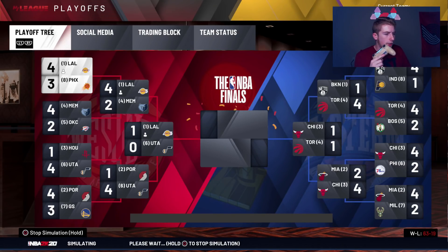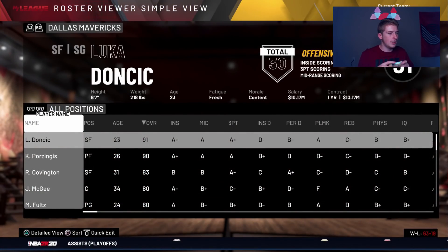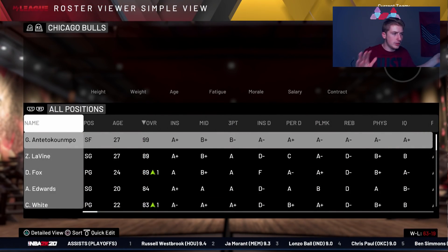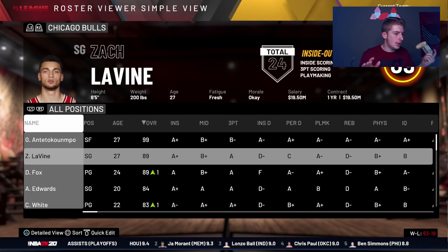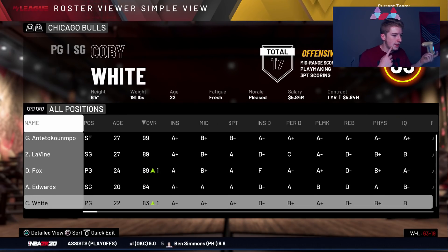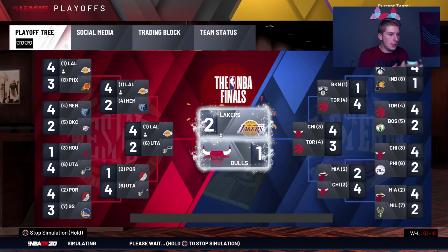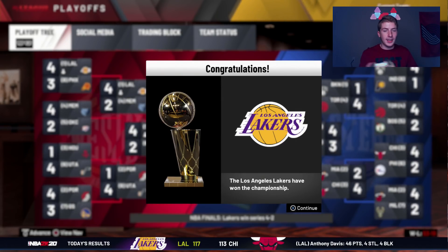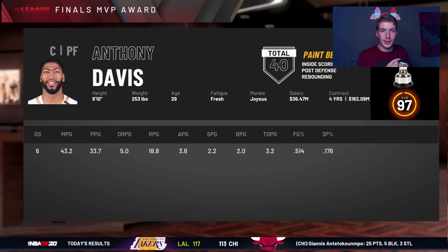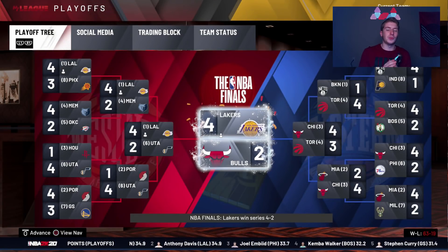Can we finally put it together and win this championship? We're up 3-1 on the Suns, then 3-2, 3-3 — don't blow this! We make it through and reach the Finals against the Chicago Bulls, who are the third seed in the East. They have Giannis, Zach LaVine, De'Aaron Fox, and Anthony Edwards — a pretty damn good team. But we win it in six! Thank you 2K. I didn't want to be called the worst rebuilder on the planet. Thanks for watching and leave a like if you enjoyed!